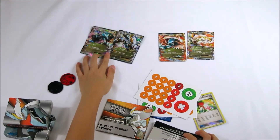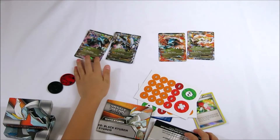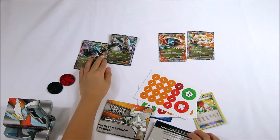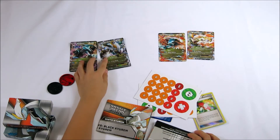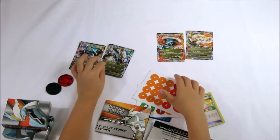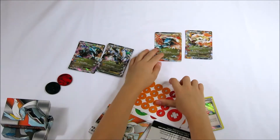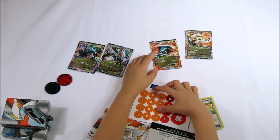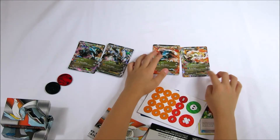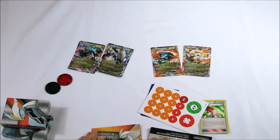Here is a Black Charon that can do 100 damage, and another Black Charon EX that can do 150 damage. And this White Charon EX can do 110 damage, and this White Charon EX can do 150 damage.